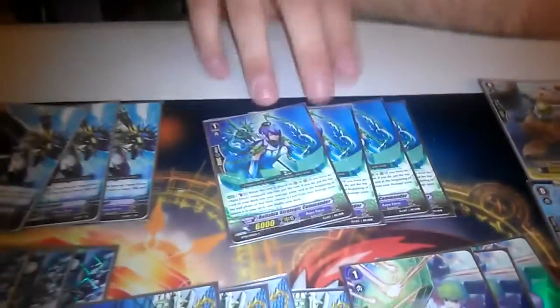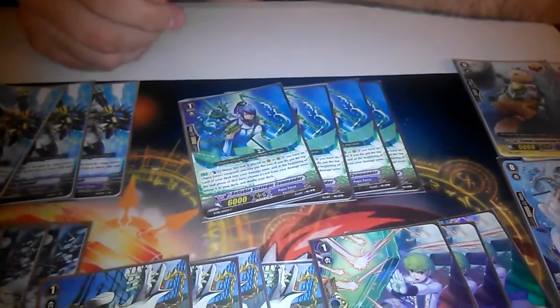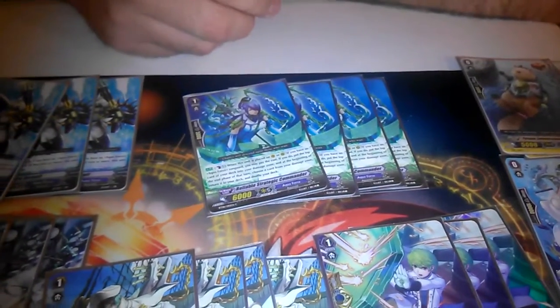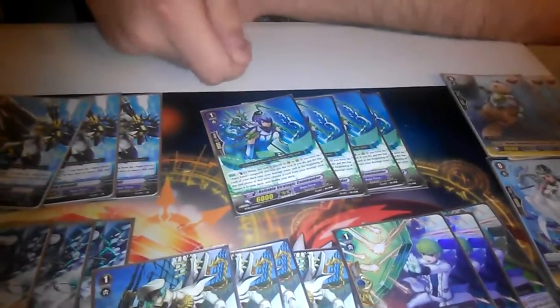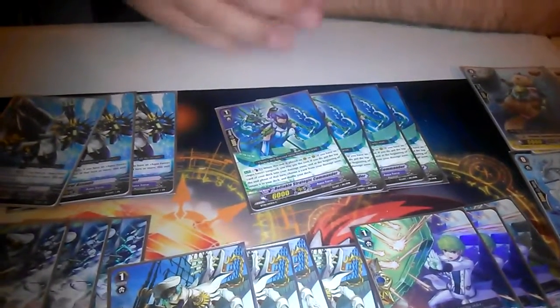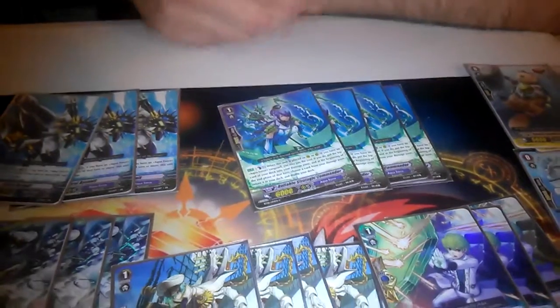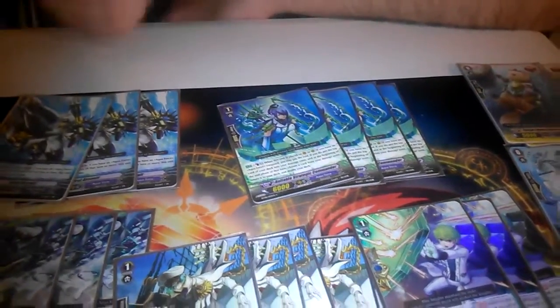I run four Theo's and four Strat Commanders. Strat Commander is a self-damager. Most of the time with this set, people are going to want to keep you at three damage, so I use this instead of the grade two enabler. It's a decent booster, and if I can't get my limit break off because they keep me at three damage, I can just use this and I'm good to go.